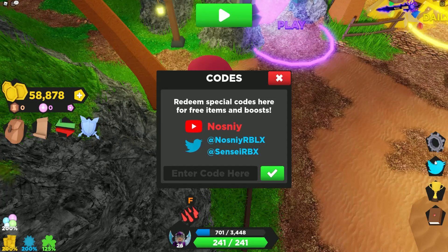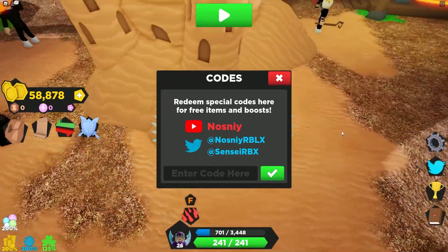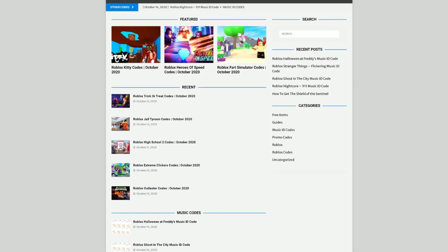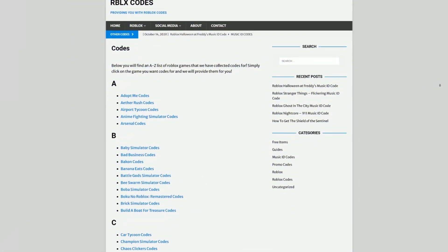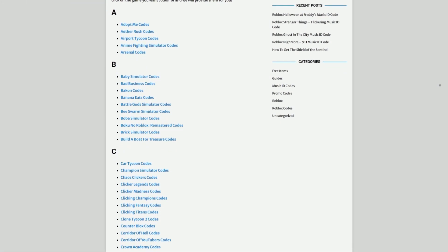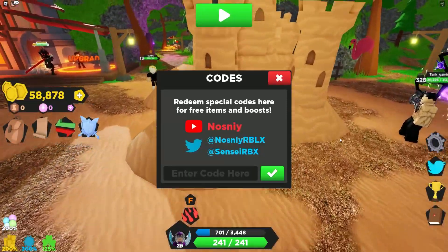Are you fed up of watching YouTube videos just to find Roblox codes? I've got a solution: rblxcodes.com. On the website you can find game codes, music codes, and guides — tons of stuff to check out. We cover codes for over 300 Roblox games, so if you need a code for a game, it will be there.